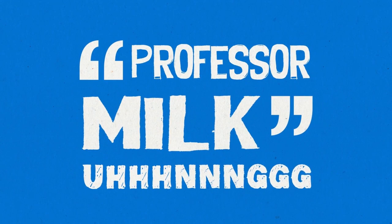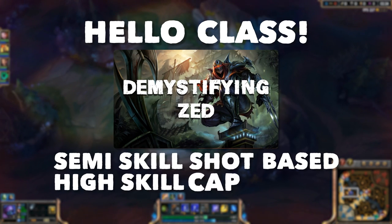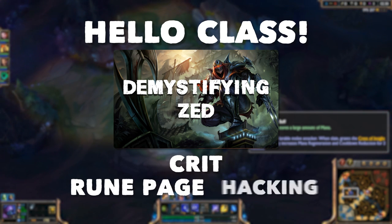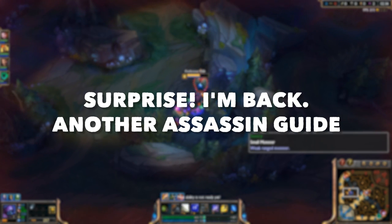Professor Milk here. Hello class! In my last guide, I turned a semi-skillshot-based high-skill-ceiling champion into a right-clicking warlord of the mid and top lane by using crit and some easy-to-follow rune page hacking. Well, surprise, I'm back with another assassin guide, but this time with Jax.